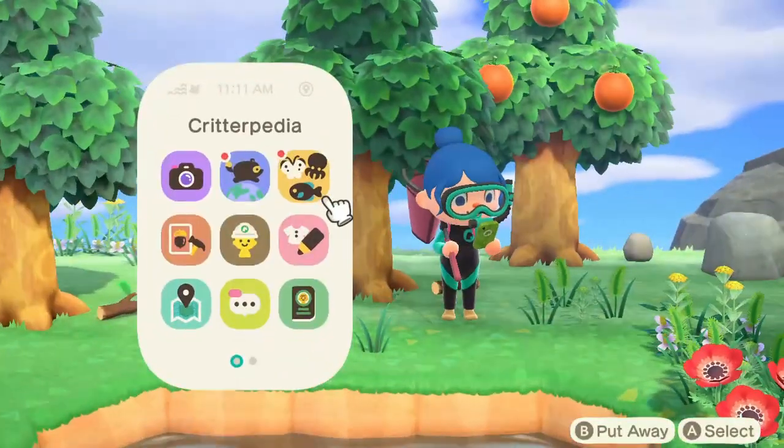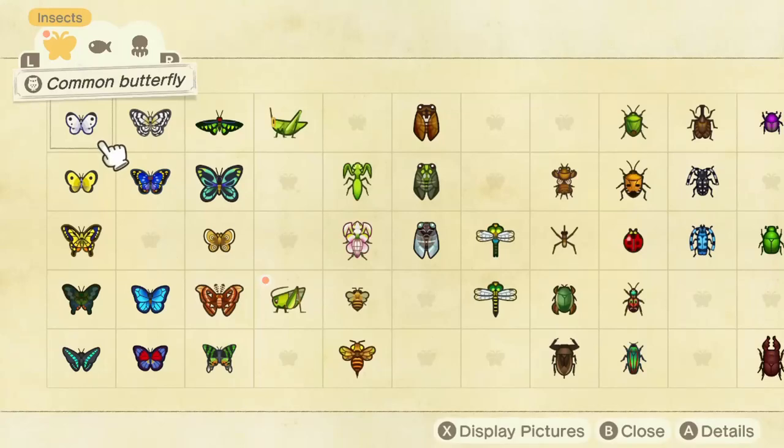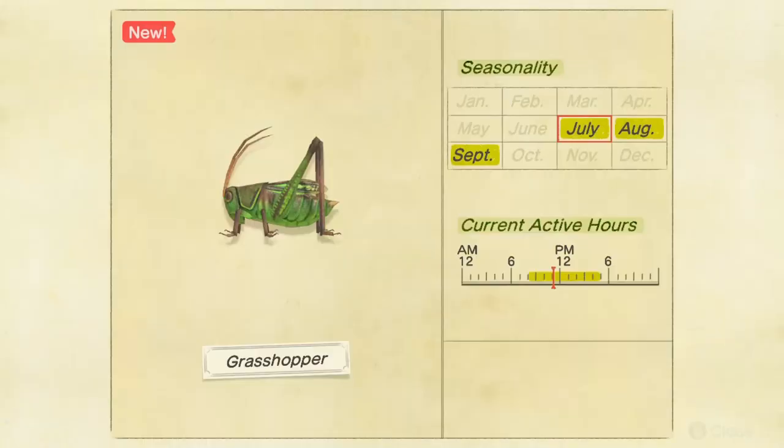Don't confuse this one with the long locusts — they are different ones that kind of look the same in a way, but they are different. As you can see, it starts from July and will be here in August and September as well, so you have plenty of time to get it. We are in July right now and I'm sure you're gonna come across it on your island, so it's not like you need to rush for it. I captured it on a mystery island.